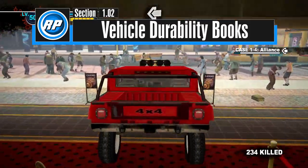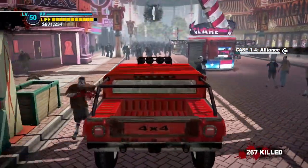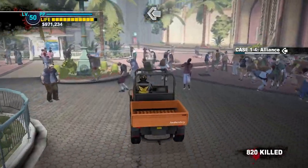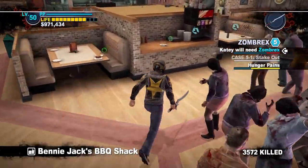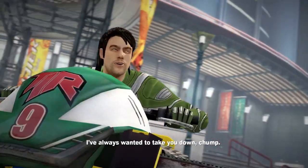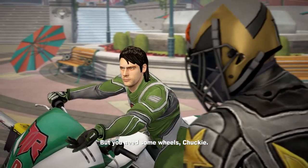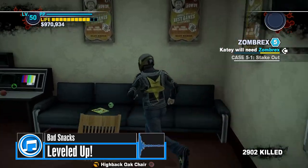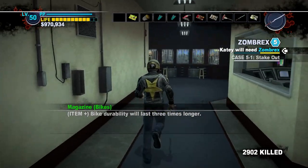The next set of durability-boosting magazines are significantly better and more useful, but only when achievement hunting — these are focused on vehicles. The Driving Magazine increases four-wheeled vehicle durability by three times, mostly applying to the 4x4 utility carts, the unlockable SUV, and the sports car. You can pick it up by the drink dispenser in Benny Jack's BBQ Shack in the Americana Casino. The Bike Magazine is more useful but requires beating Leon, completing the scoop Meet the Contestants, and activating the case Run for the Money. You can find it in the Slot Ranch Casino Cashier's Office break room.